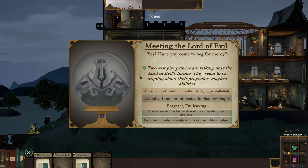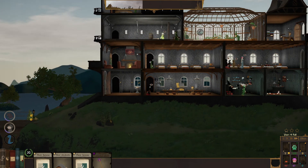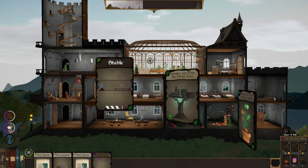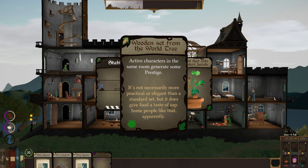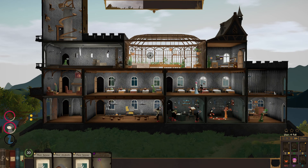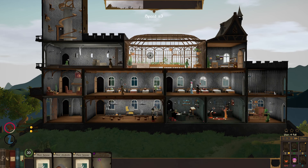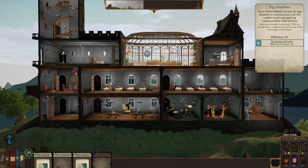At the Lord of Evil's throne, two vampire princes are arguing about the bridge progeny's magical abilities. Options for improving reputation. Looking at new cards: active characters in the same room generate some prestige. Let's put it down. Some new deep folk and an elf applicant arrive — I laugh, it's all good.